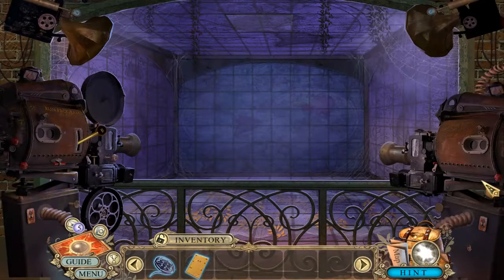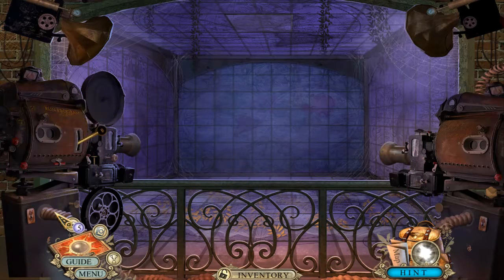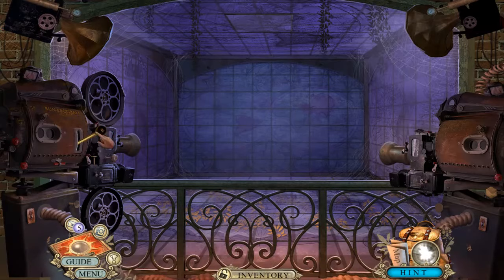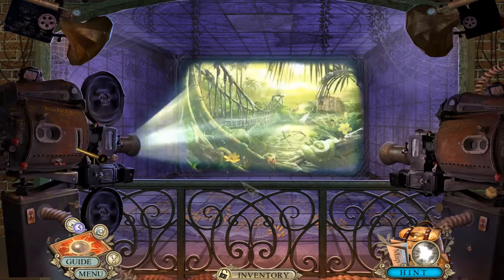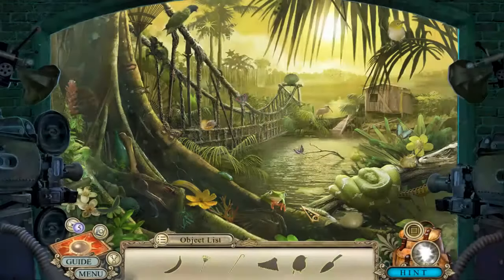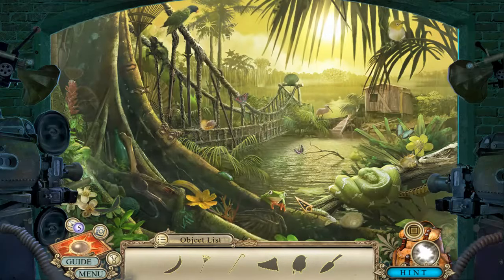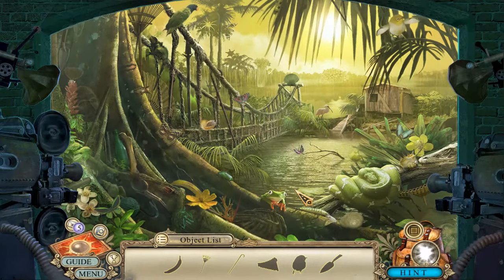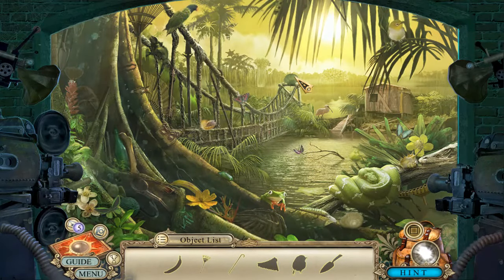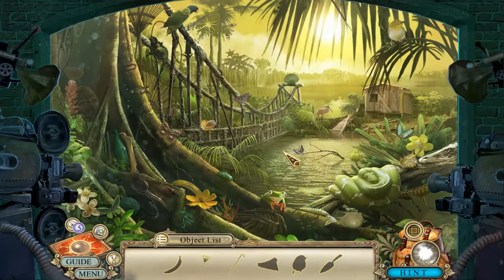Help card! Okie dokie. There we go. Oh, and a morphing item. Stuff moves - I don't like it. Let's see if I can find that morphing item first, despite all the things moving - everything is moving.